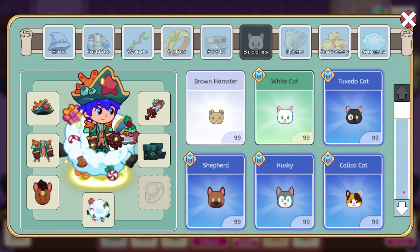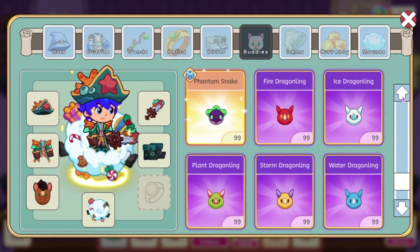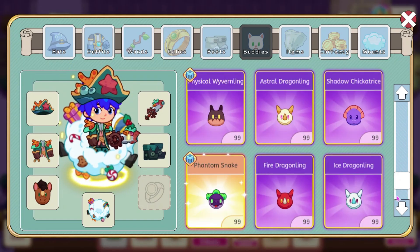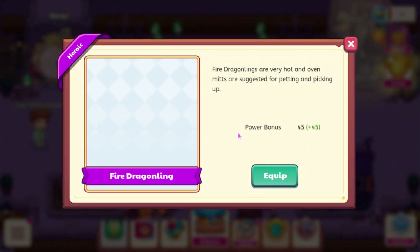We have a bunch of new buddies that were added today. We're going to look at the new Dragonlings first. We have the Fire Dragonling, which says fire Dragonlings are very hot and oven mitts are suggested for petting and picking up. This has a power bonus of 45.